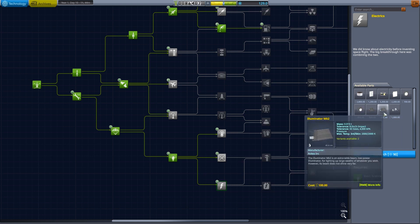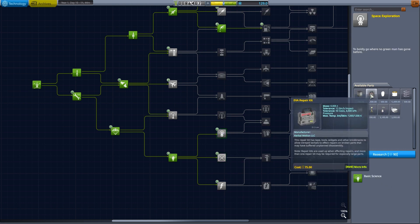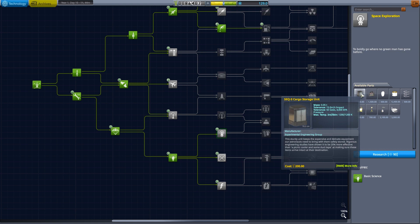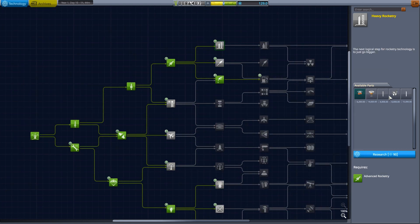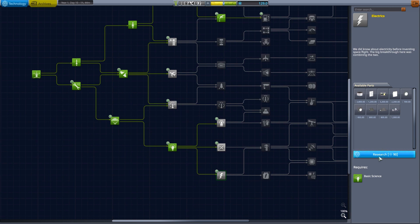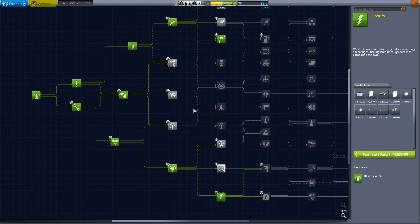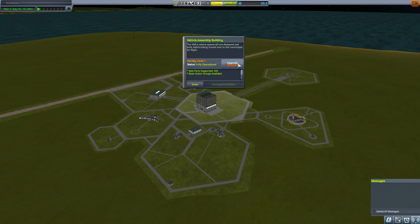We could finally get solar panels. There's no point getting EVA repair kits because we can't EVA. I think our next goal is solar panels — it's a no-brainer really. But I'm also thinking about the astronaut complex, although this building upgrade with 255 parts and basic action groups basically makes everything better.